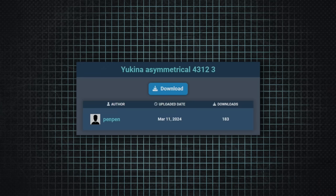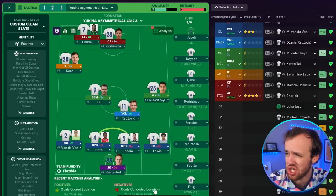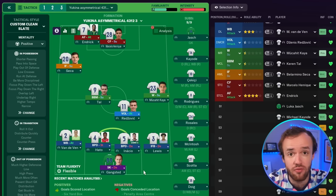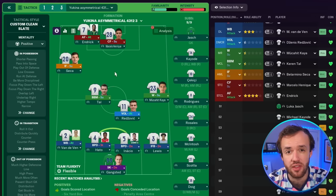The 11th best tactic in Football Manager keeps our asymmetric run going. It's called the Ukina Asymmetrical 4-3-1-2 — I think this is a beaut. It's the 11th best tactic in the whole thing. It's also our first sighting of the inverted fullback, a role I've absolutely fallen in love with this year. He's utilizing the offset striker, but doing it in a way that is the opposite of what was happening before.